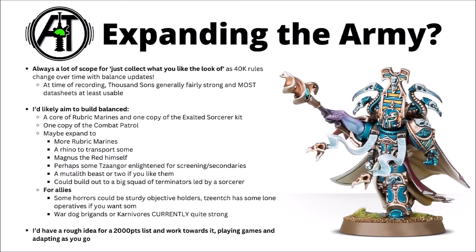Putting that all together, there's always a lot of scope for just collecting what you like in Warhammer 40k. Bear in mind that the 40k rules do change over time with each balance update, and what's strong now might not be necessarily the strongest thing later. Thousand Sons are good at the moment though, and most datasheets are at least usable. As mentioned, I'd like to start out with a box of Rubric Marines, then maybe get either more Rubrics or a copy of the Combat Patrol. Pick up that set of three Sorcerers early and you'd have a fairly good force with lots of different ways to add more.